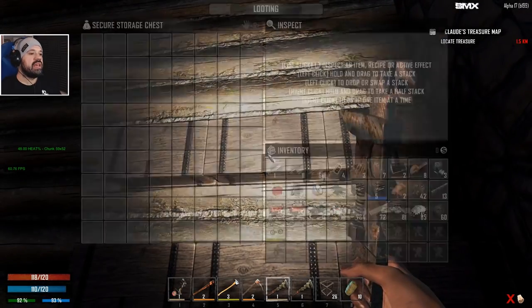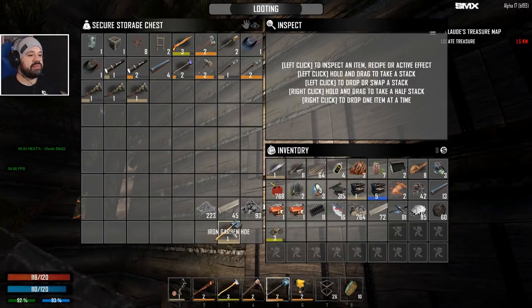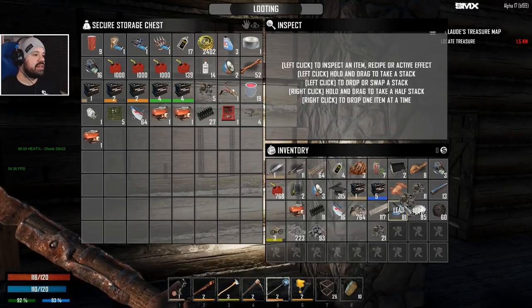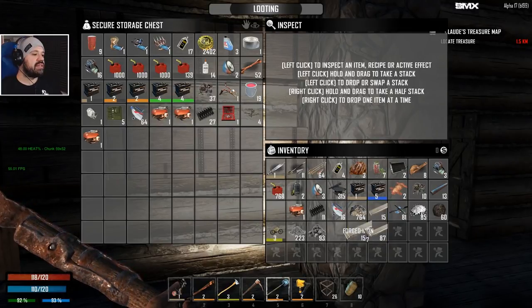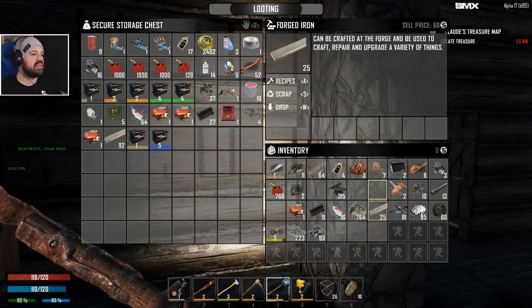We have our tools here. We need an engine, 10 mechanical parts, and 25 of those components. I think that's all there is to it.